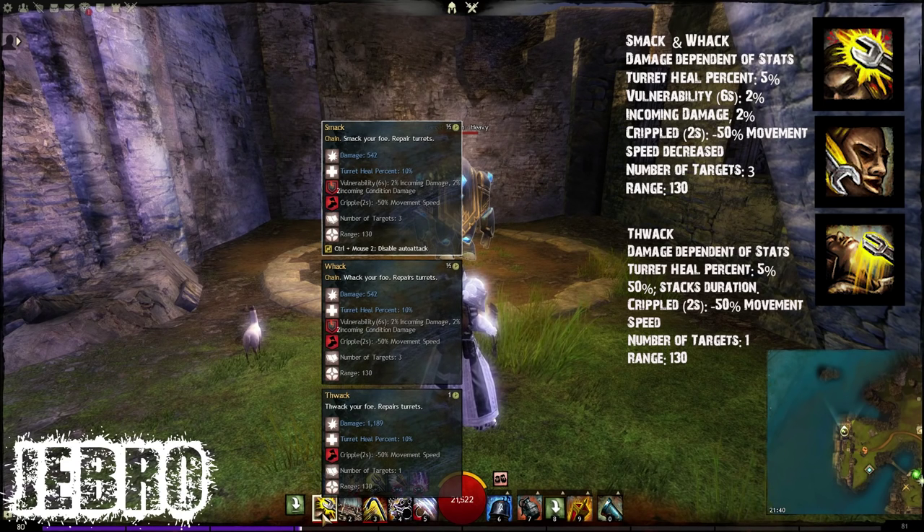It's good. So you can see the first hit adds vulnerability — two stacks — and Cripple added there as well. Second one, then another two stacks with the Cripple as well, and then also the Cripple on the final hit. But the final hit does a lot more damage, so you can see a nice increase there. It also heals your turret as well.